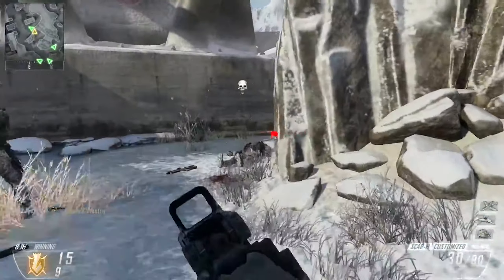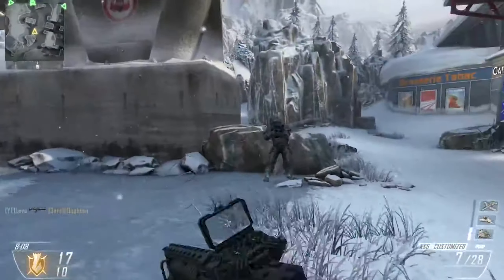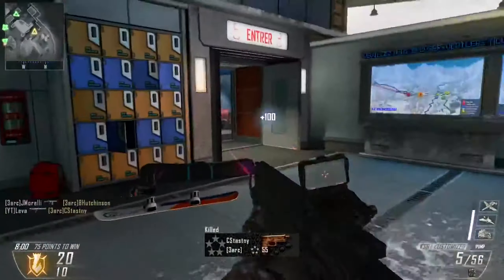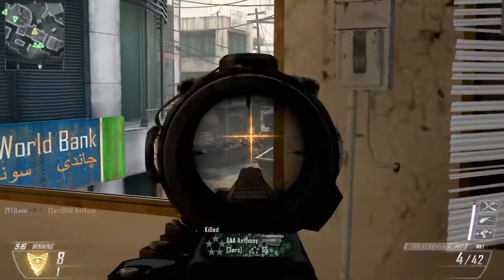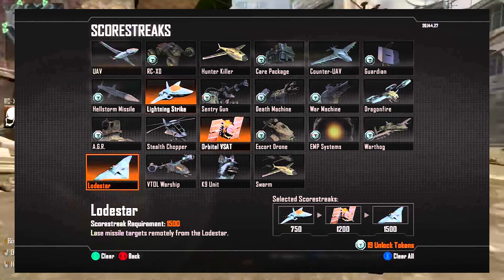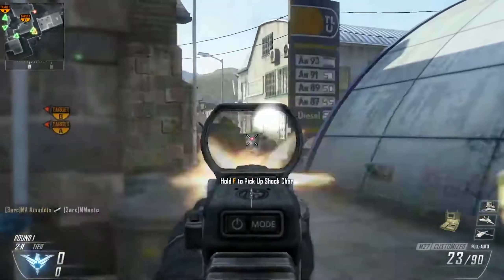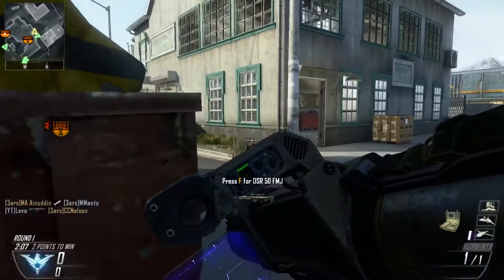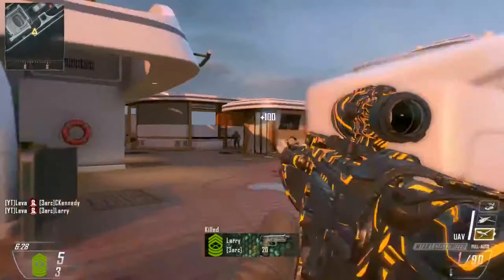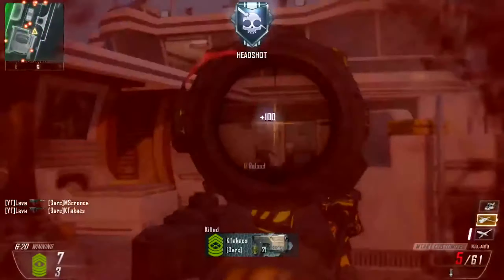Let's move on to score streaks. This is actually the first title in Call of Duty to utilize score streaks over kill streaks, setting a precedent of playing objective far more. If you didn't hop on a Dom flag or pick up Kill Confirmed tags, you would not be doing as well as someone who was. Black Ops 2 introduced the Hunter Killer Drone, Death Machine, War Machine, Escort Drone, AGR, Lodestar, the Canine Unit, VTOL Warship, and Orbital VSAT - a streak for everybody.